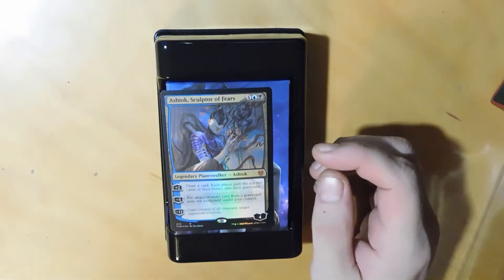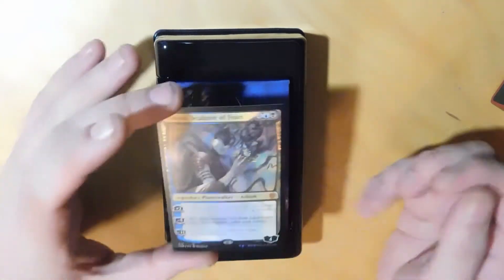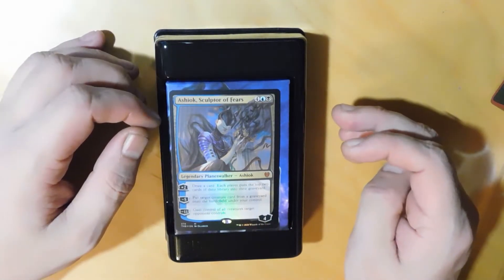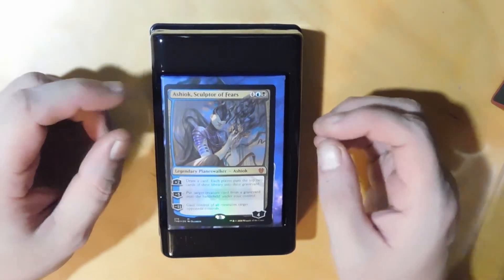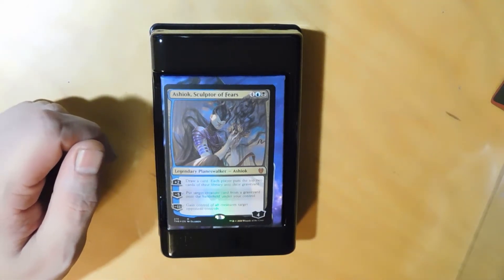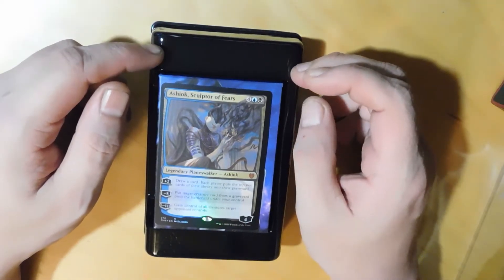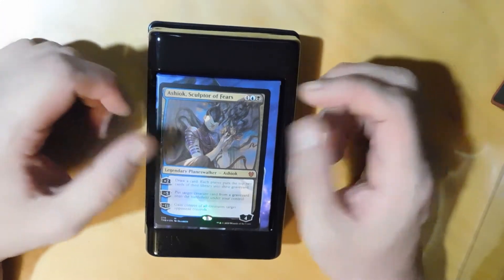I picked up a couple things I'm going to do some videos on. Blue-black was my favorite way back in the day - being able to just flood the field with black, like Breeding Pit or something. I'm trying to remember the decks I had at the time. Yeah, blue-black was fun because you could get a lot of creatures out. I remember using Breeding Pit - it was fun, and then you had blue to control everything, and that was great.